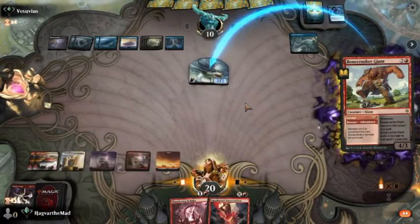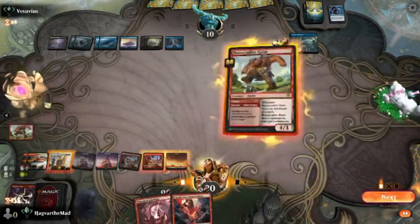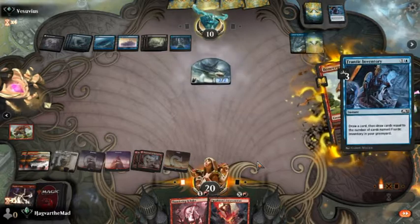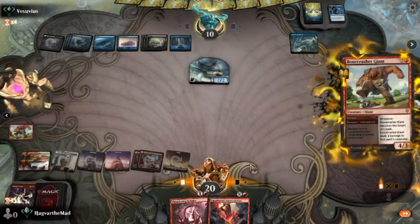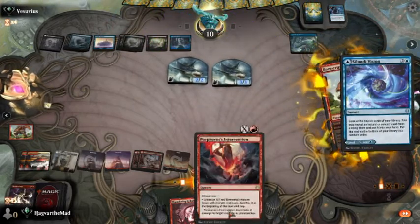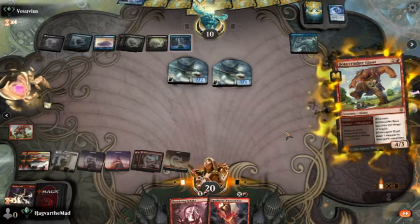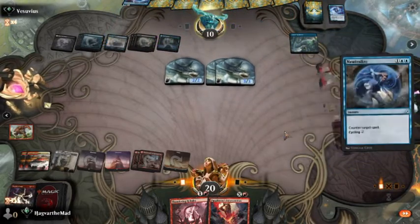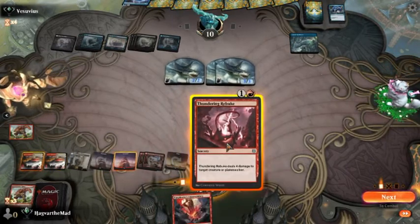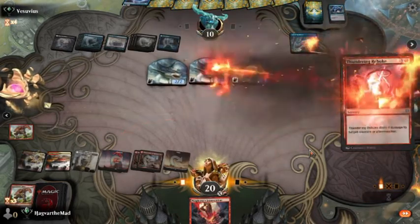Will he Negate this? Possibly. Will he Essence Scatter this? If he can. Frantic Inventory. Sure. Let's go ahead and save ourselves some damage — pass the turn.